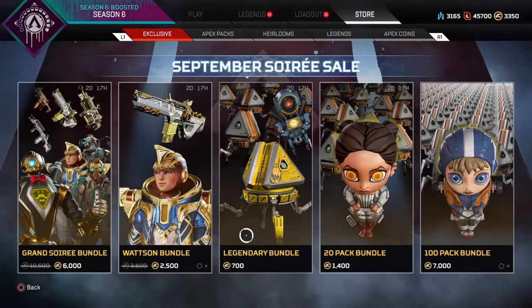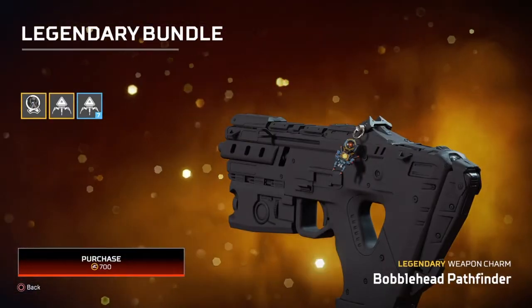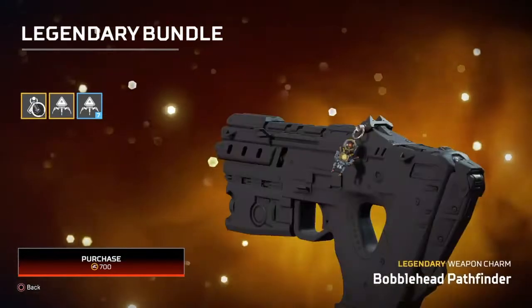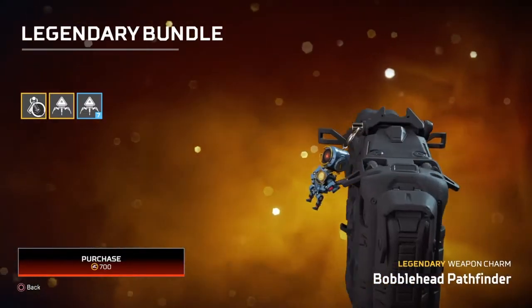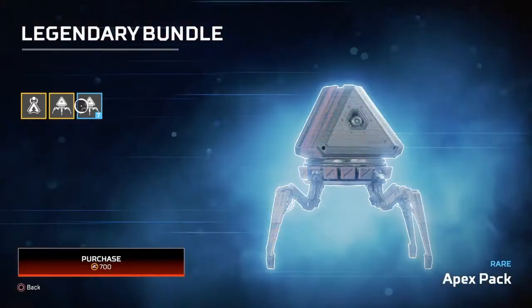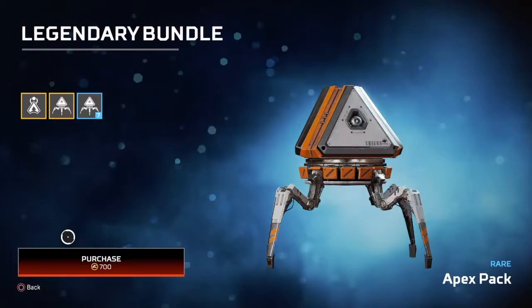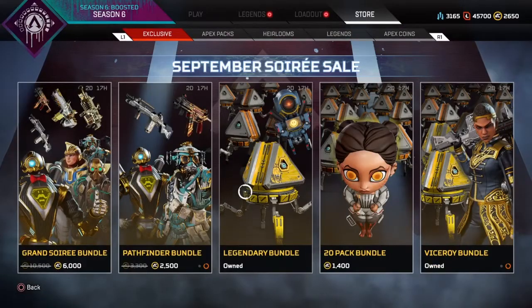20-pack — okay, I think I'm gonna do the legendary bundle. So you get the Bloodhound bobblehead — Bobblehead Pathfinder. Interesting one, I'm surprised they never had that already. They had like the other one — I forgot what it was, like the gold one. Legendary and stuff. All right, we'll do this one. So this would be the legendary bundle.